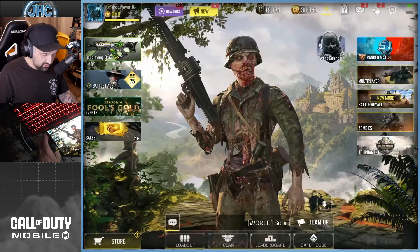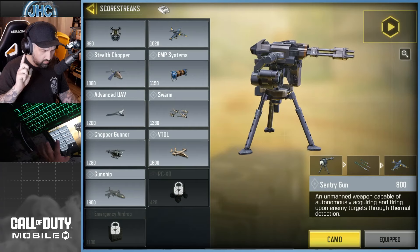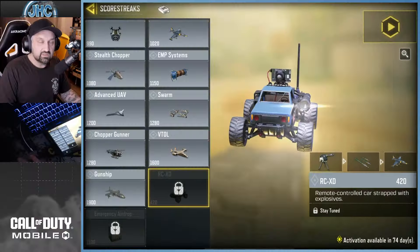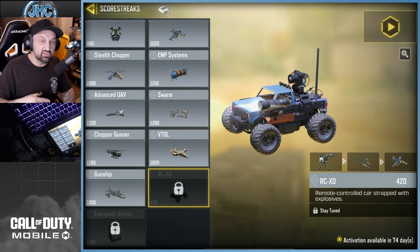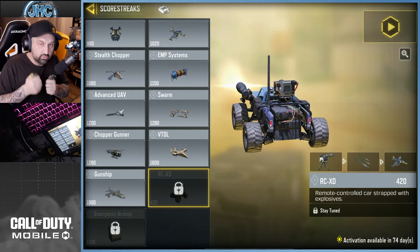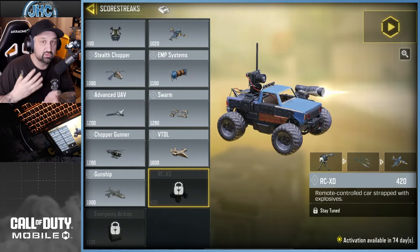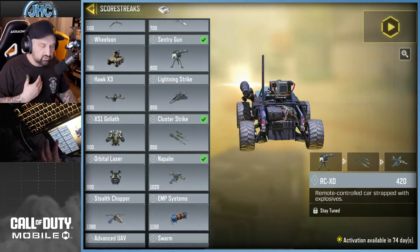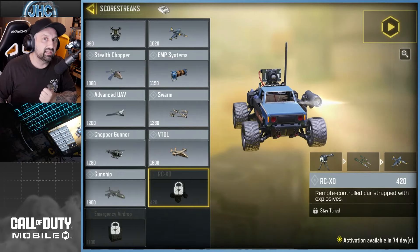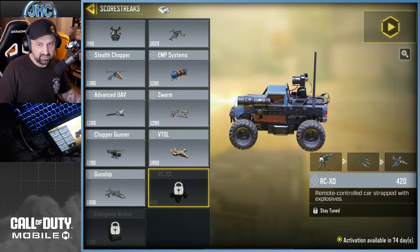There are also new additions to the game — they added not one but two scorestreaks. The first one, the cheapest at 420 points, is the RCXD. This is pretty OG in the Call of Duty franchise. It's not the same as the Shock RC — with the RCXD there's a camera on it, so you control it with your device, and whenever you want to detonate you can set off the explosive charge. Usually I prefer scorestreaks you can call and keep playing without controlling them, but it's still a cool one.